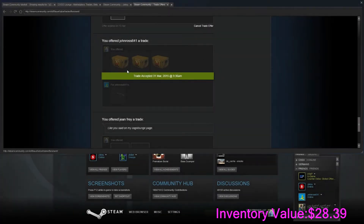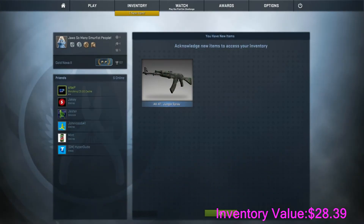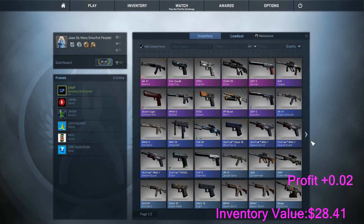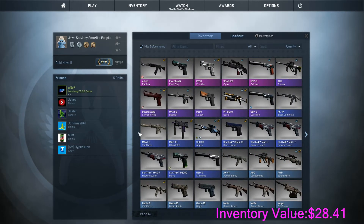I traded three Phoenix cases for an AK Jungle Spray field tested. That gives us two cents profit, but that just gets rid of the cases basically. And that's my phone going off. Basically that's just us getting rid of the cases.